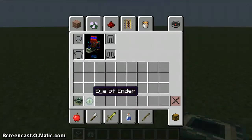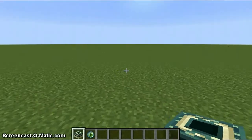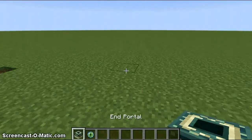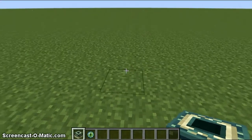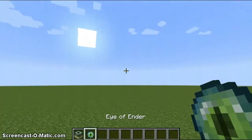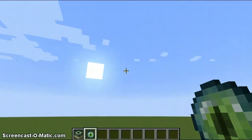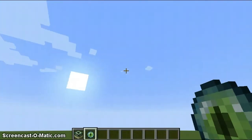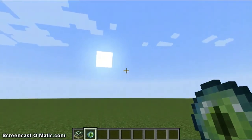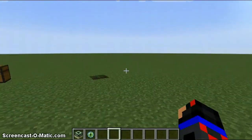What you're going to need is End Portal frames and the Eye of Ender, which I will show you how to make in a moment. The End Portal frame is not obtainable in regular game mode — you cannot get it in survival. What you have to do in survival is use the Eye of Ender: right-click it and it flies in the air, and you keep following it until you eventually find a stronghold. You'll have to fight a bunch of silverfish and eventually find an End Portal that's half repaired.